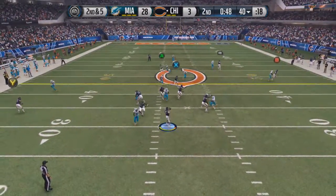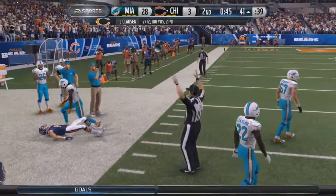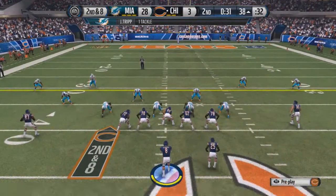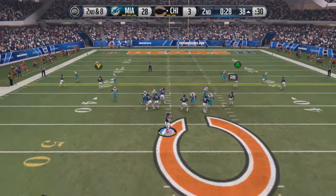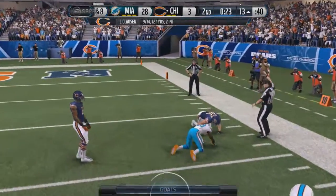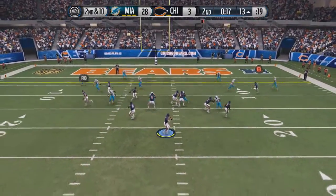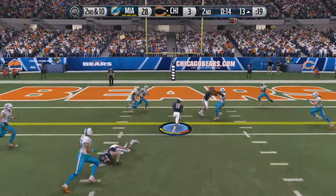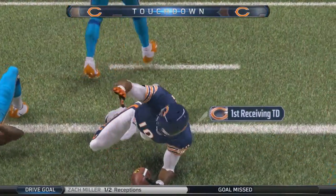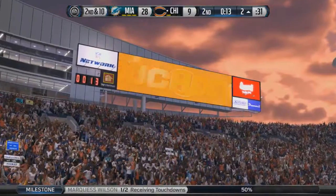Clausen tries to redeem himself — a nice pass and catch to Mark Mariani, who's had a couple of nice receptions making a name for himself. Chicago has solid receivers, including Zach Miller — a formidable tight end even with Martellus Bennett ahead of him. Clausen finds Marcus Wilson over the middle this time — nobody intercepts it and it's a touchdown, the first of the series for Wilson. Develop him a bit and he could be something special.